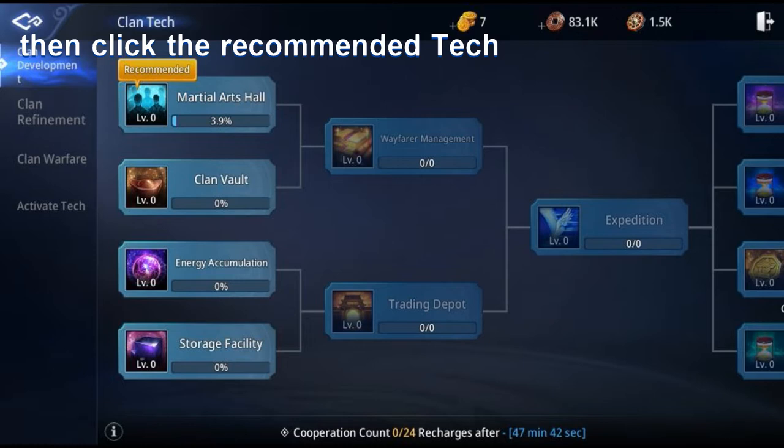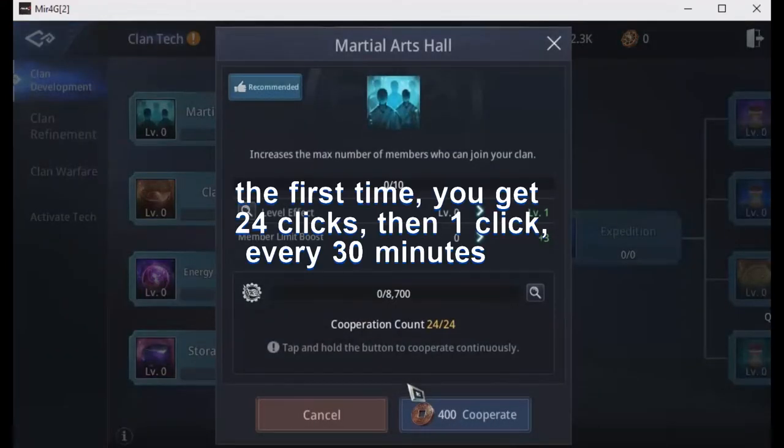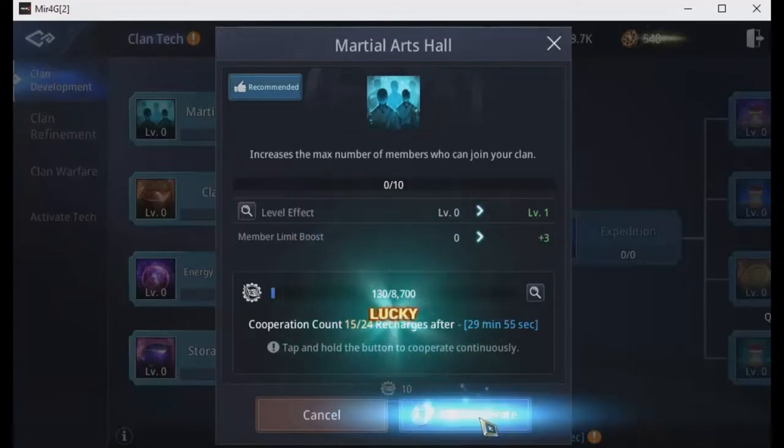Then click the recommended tech. The first time you get 24 clicks, then one click every 30 minutes.